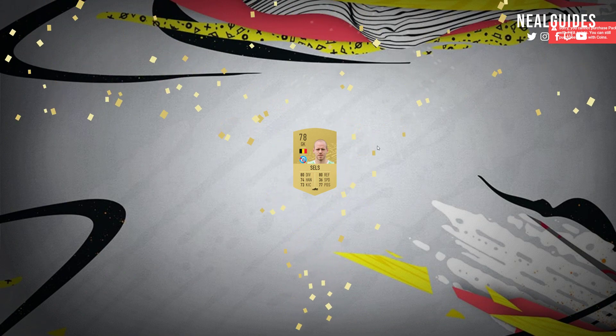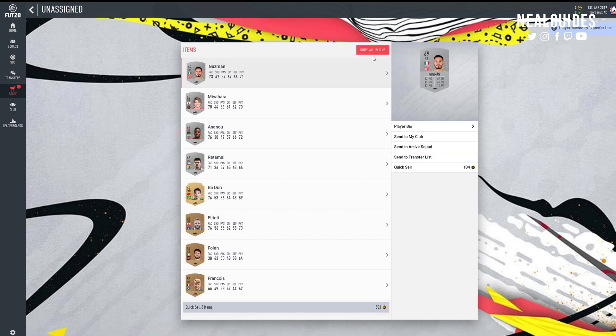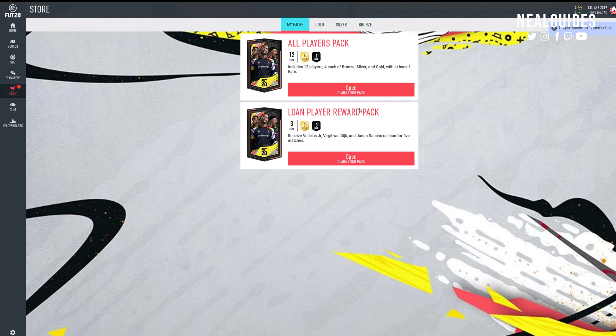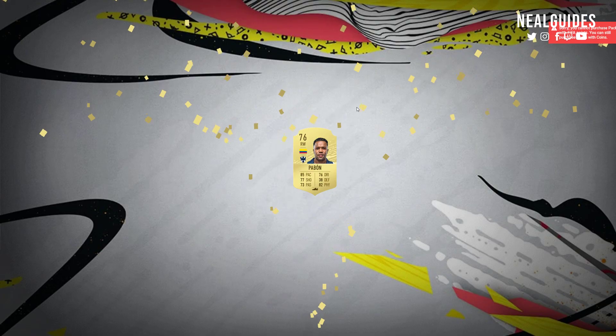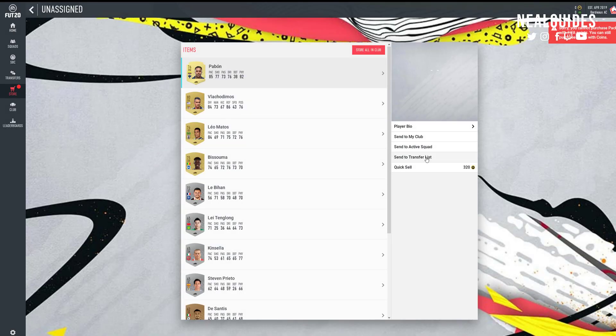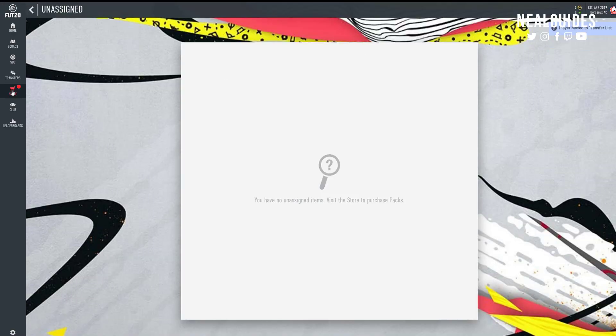When you get these players, you can either decide to use them in your squad or sell them. Right now the market is a bit inflated. I'm going to put all the gold players on the transfer list for now and store the rest in my club, because silver players and bronze players I can use for the SBCs. There's a big chance you will probably get nothing - do not worry, don't quit. Just store the bronze and silver players and keep all the gold players.